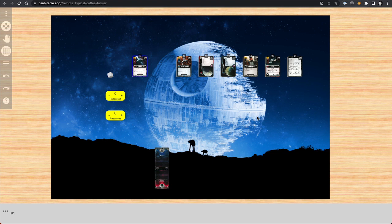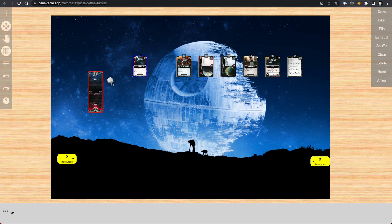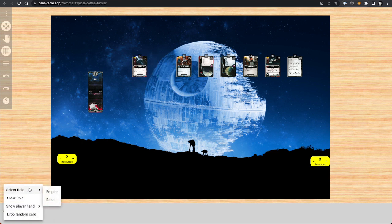Now let's get set up to actually play the game. We each get a resource token - Owen takes his and moves it over. We set up the force track and put the cube all the way on the Rebel side because that's where it starts. Owen decides he wants to be the Rebels, so I'll be Empire. Down here you select your role - I select Empire, and Owen selects Rebel on his screen. Now we can see I'm the Empire and if I switch to player two we see that he is Rebel.